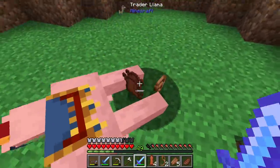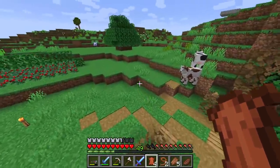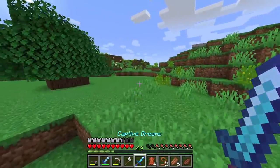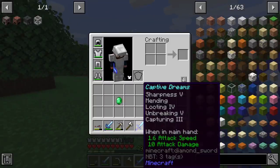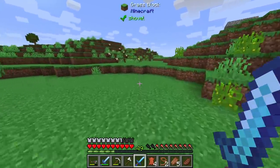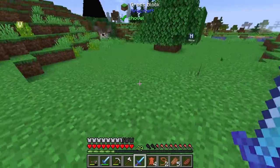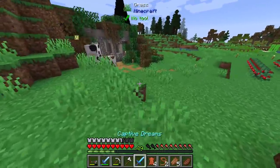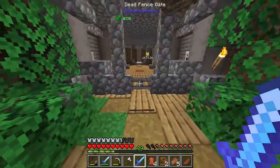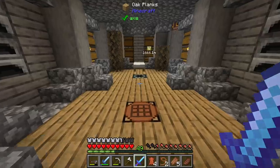We ended up getting four leather from those two trades, which is not common. The Unbreaking 5 on this sword is crazy - it doesn't even show a durability bar. Is this already an unbreakable tool? Maybe the durability bar won't show up until there's active durability. Usually I see a durability indicator, but this one just doesn't show it.